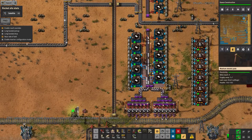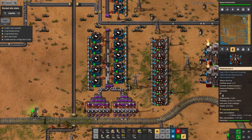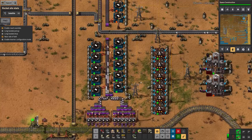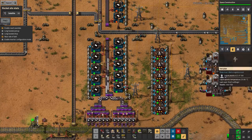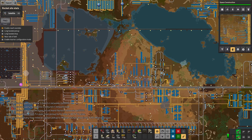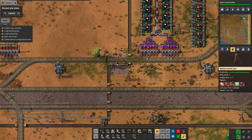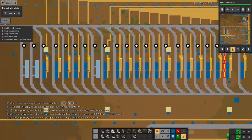I've also put in productivity modules in all these machines along here because Angel Bobs seems to be very stingy about where you can use productivity modules. I could have put speed modules in all of these but there's no point because the limiting factor is how much liquid plastic I've actually got. I hesitate to say it's going well - but hovering here shows 32,000, so actually the plastic crisis seems to have been solved to an extent.